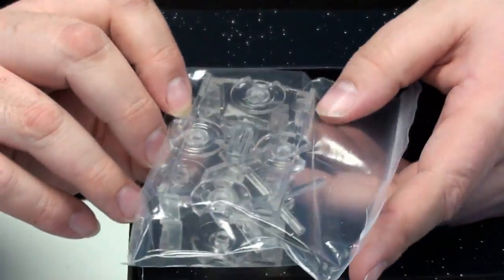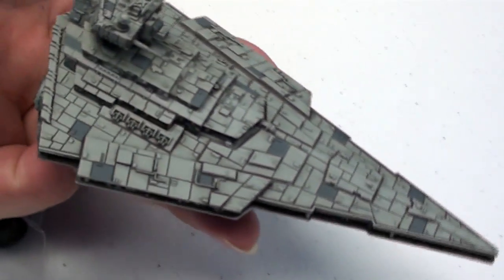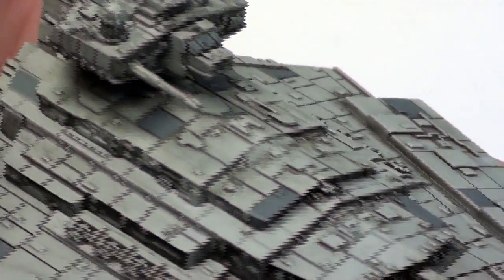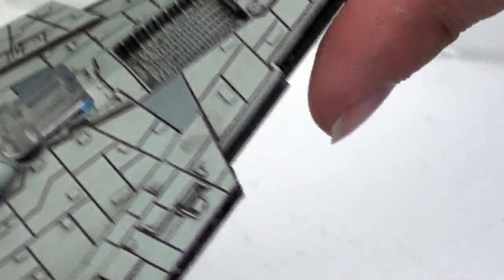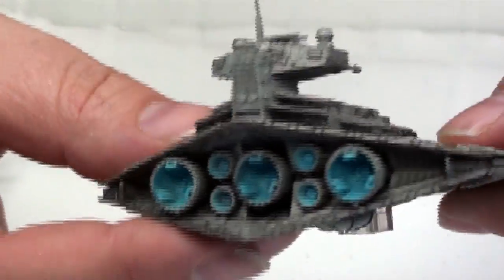Here are the two stands for the Nebulon B Frigate and the CR-90 Corvette. Now let's take a look at the actual cool stuff — this is the Victory-Class Star Destroyer. This is the smaller of the Star Destroyer classes. The Imperial Star Destroyer was leaked earlier and is going to be actually huge, costing $50 when it gets released. But this is a nice little model. You can see the fighter bay underneath, one of the shield generators, a secondary bay. It looks really nice with the weathering done well and a fantastic blue glow in the engines.